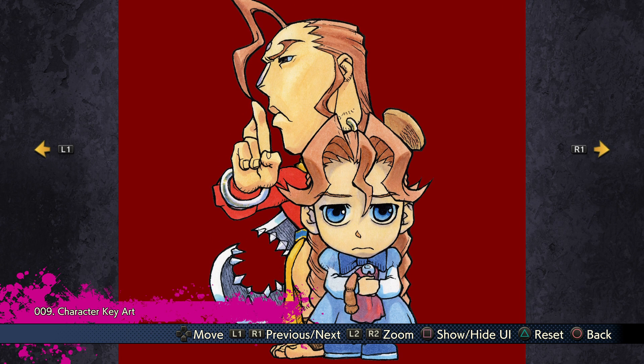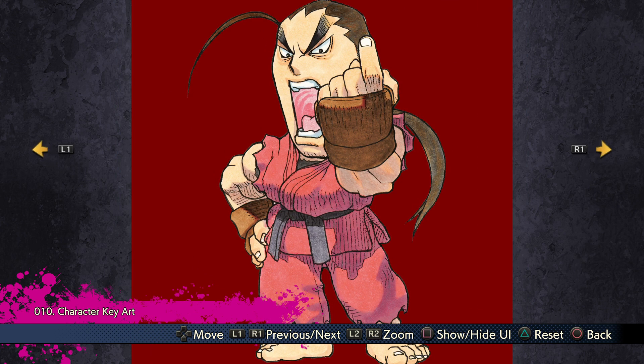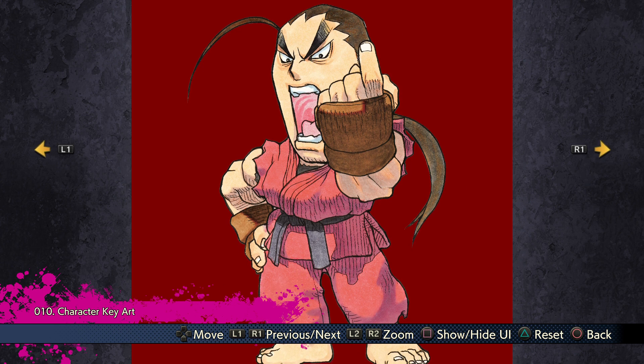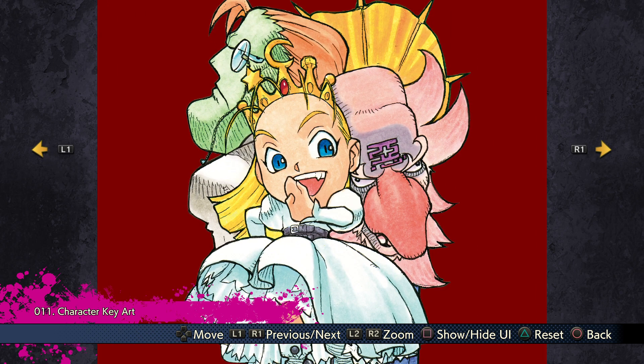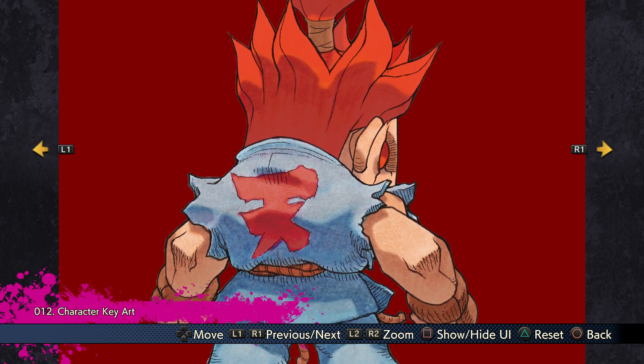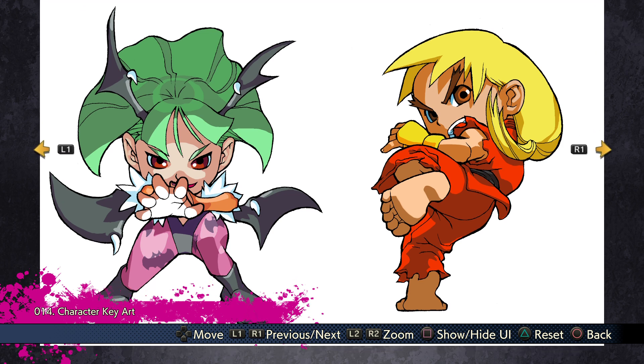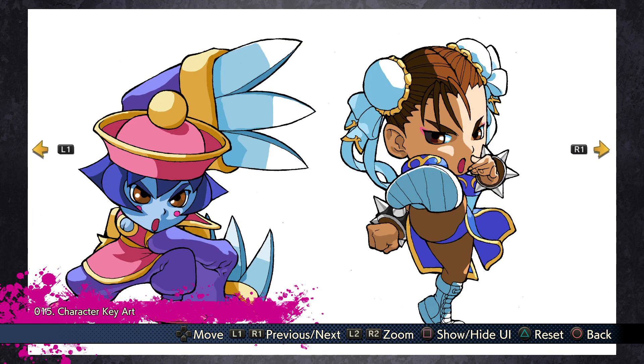Interesting seeing a kid version of Donovan. Dan Hibiki's over-the-top expression — like I said, Dan will probably always be one of my favorite Street Fighter characters of all time because of how much personality he shows. This is a cool little reference to a character specifically from Cyberbots. Awesome Akuma doing his classic stance for doing the demon. I like that art pose of Morrigan. Classic pose for Chun.